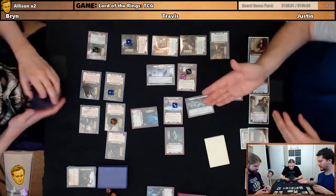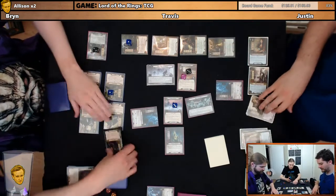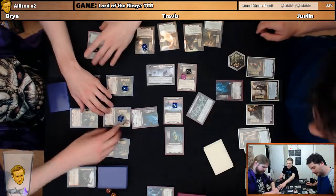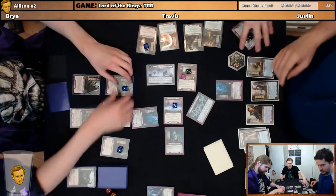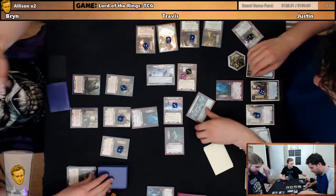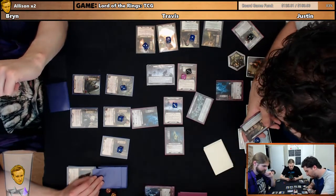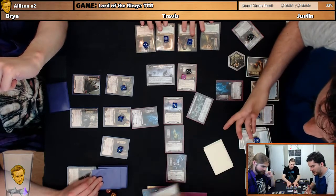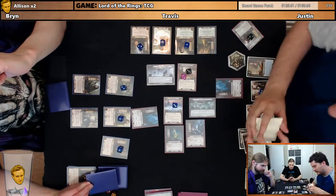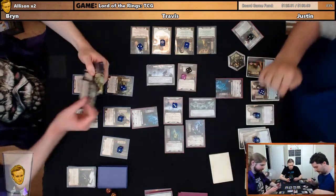At the end of combat, do we want to heal Boromir? Oh yeah, for three. And then everybody stands up. At the end of the refresh, our resources each go up, our threat goes up by one, some stuff happens. This one discards the top three — one, two, three. Return the topmost card to the staging area. But he is not revealed, so not particularly dangerous on his own. He is not. And remove a time counter. Let's go.